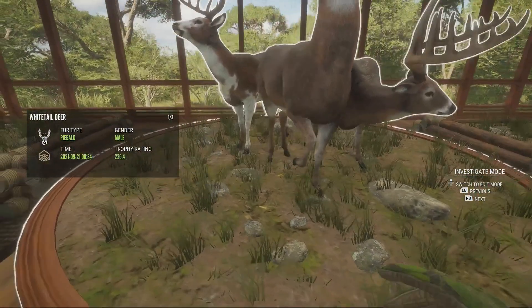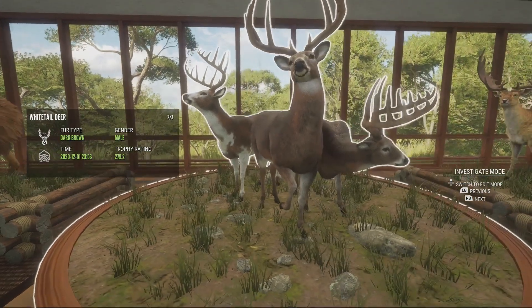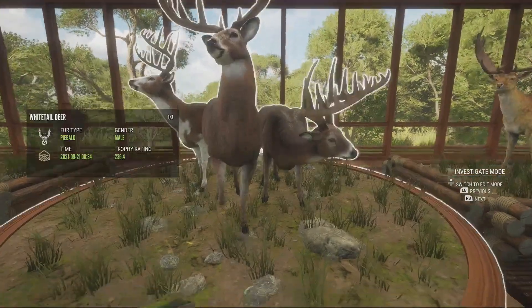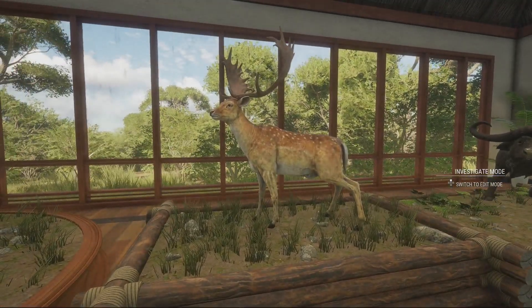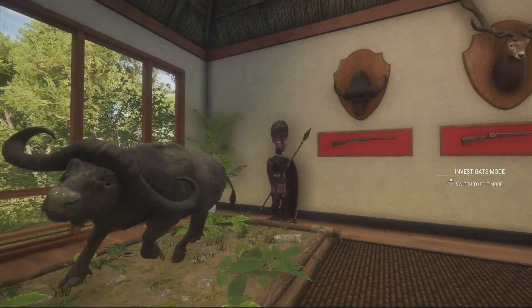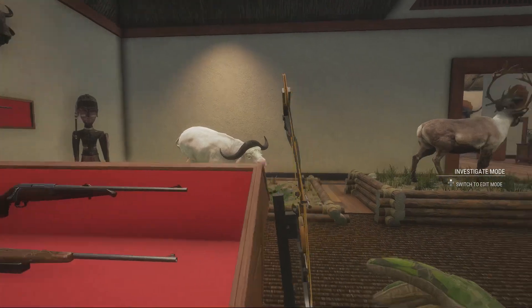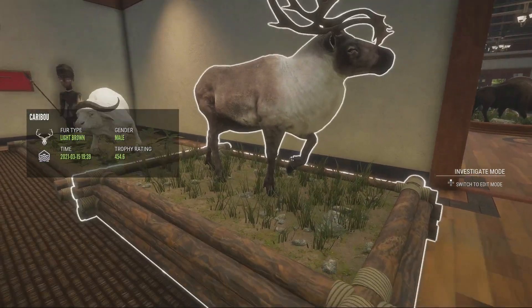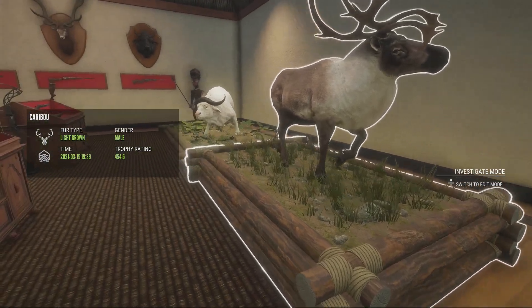Just over here, I believe this is my first ever diamond lion that I killed in the albino lion grind. On this rack right here, I've got the piebald male — just under diamond — trophy for the white-tail, which was kind of nice. And then I have what I think is my first ever white-tail diamond. These two guys have 236, 279, and 275 trophy ratings. This is my first diamond fallow — I found it special because they look awesome when they make diamond. We've got a diamond cape buffalo from Vurhonga, and also the red diamond reindeer slash caribou — my only diamond caribou that I've managed to pick up.